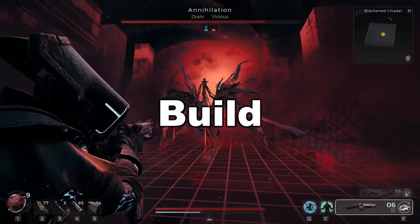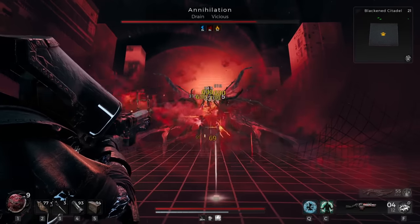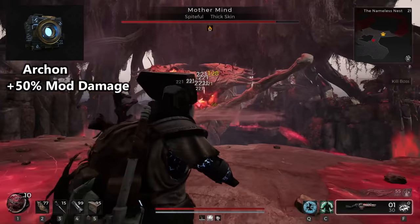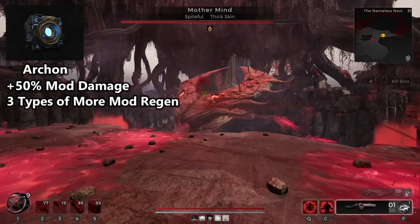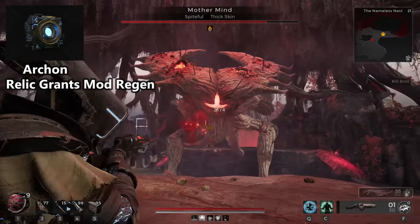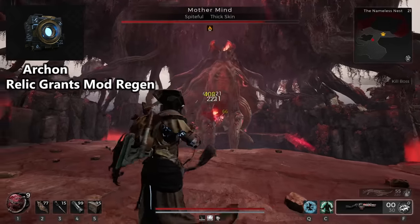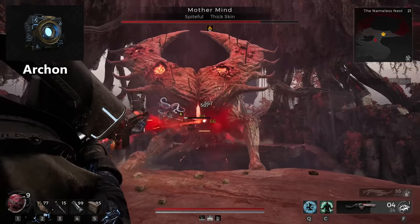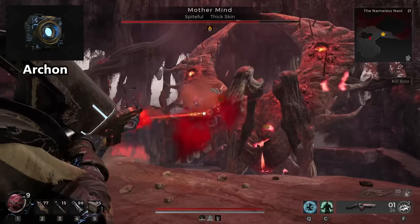This is the Explosive Mod Mage build and how you can create it yourself. For the Prime class, you want to select Archon. This offers the best increase to mod damage as well as increasing how fast your mods can regen back. We also want the passive ability to take a relic and regain a large chunk of mod power, which is extremely useful for breaks in combat — get your best abilities back and then be ready for a new phase of damage.